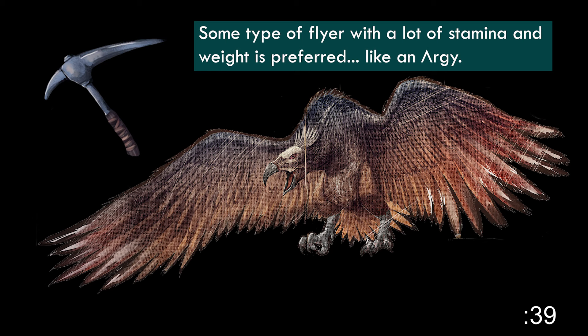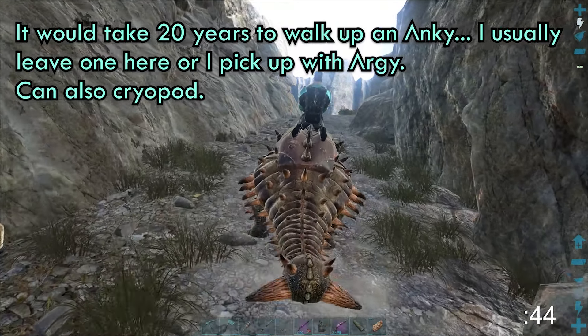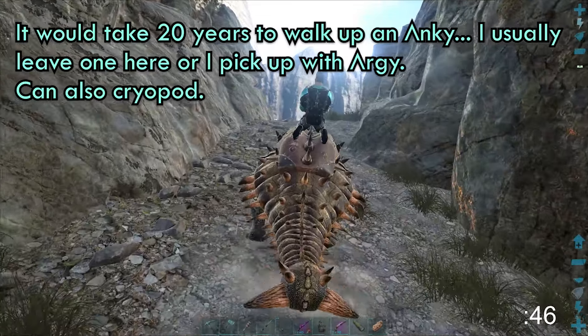The best place to get obsidian on the island is the volcano, which is located in the center of the map. There is a path that leads up to the volcano, but it's best to use a flyer to get there.